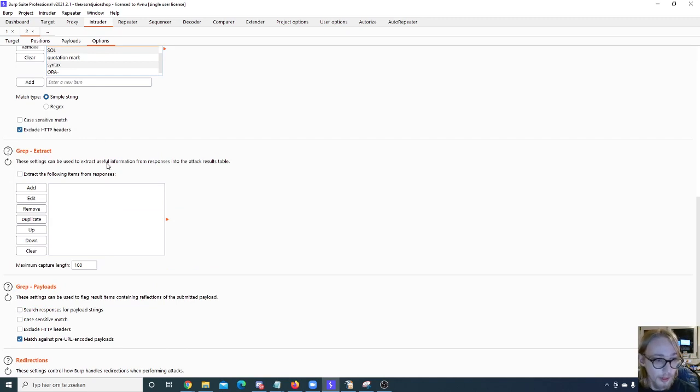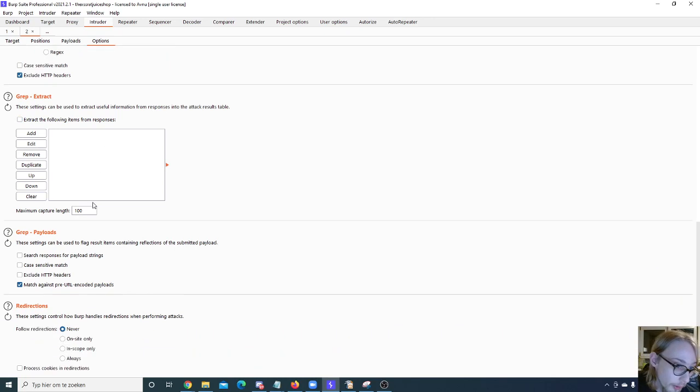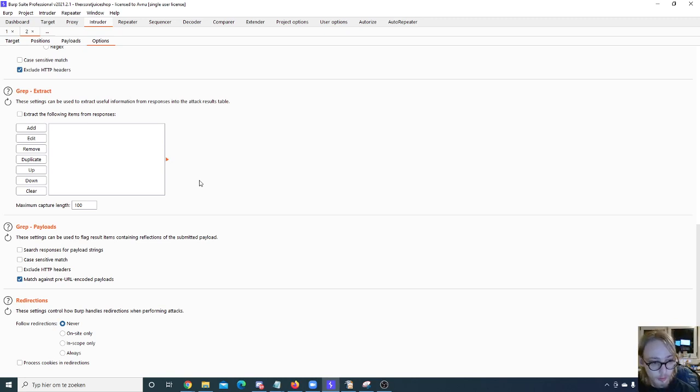There are redirections options as well — for example, if a site gives you a 302 that redirects to the correct page after a successful login and redirects to the login page on failure, you can follow that redirection and set it to always follow, or only follow to on-site or in-scope items. One more small but useful Intruder tip: if you have 50 Intruder tabs open, you can double-click a tab to rename it so you always know what each tab is doing.